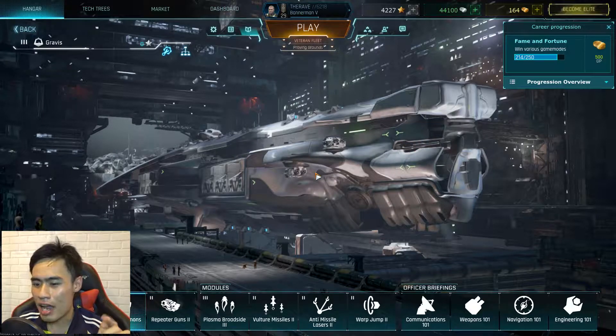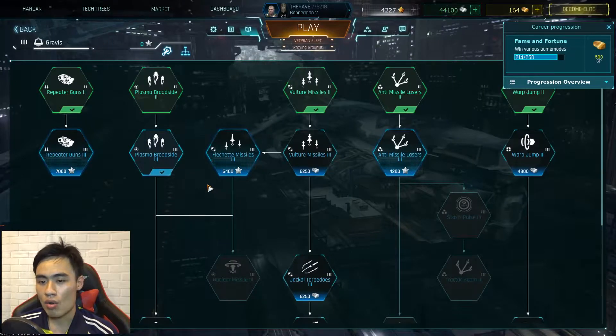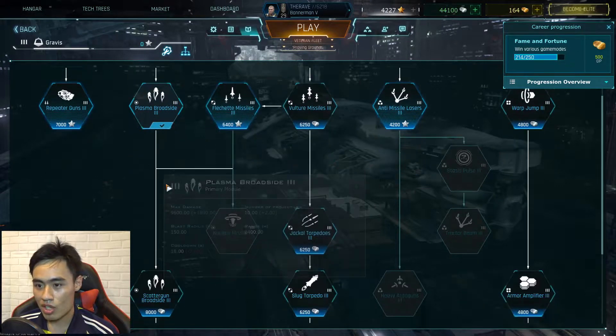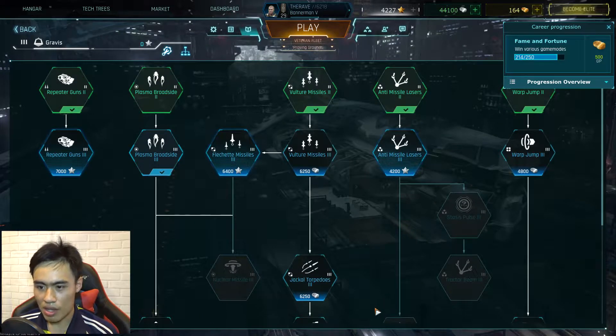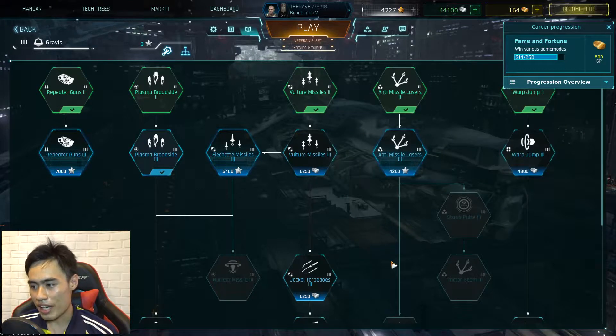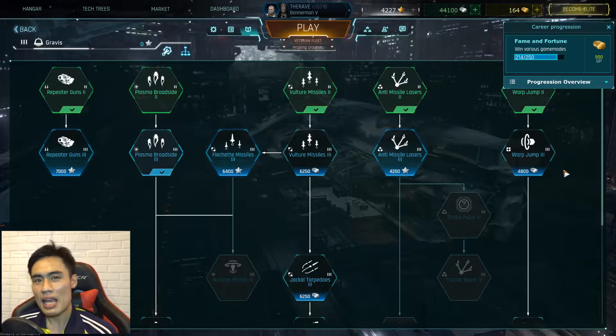With a little tweaking with my Gravis - first of all I've upgraded the plasma broadside to the next level instead of the scare gun broadside, and I got my vulture missiles on stock. Everything is technically on stock. I'm planning for an armor amplifier but I don't think it's necessary because the warp jump is pretty far away. So without further ado, let's play some games.